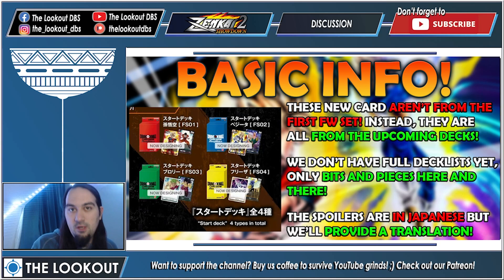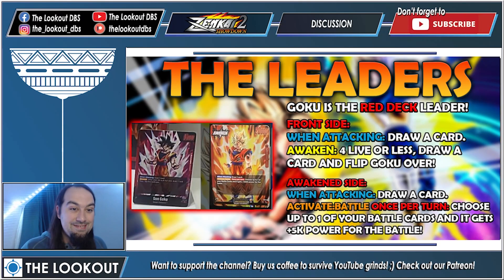Let's start with Goku, the red deck leader. On the front side he's 15k and has 'when attacking, draw a card.' To awaken you need four lives or less — you draw a card and flip him over. On the awakened side he's 20k, still draws when attacking, and has 'activate battle once per turn: choose up to one of your battle cards and it gets plus 5k for the battle.' So you can make a blocker bigger to survive an attack — pretty cool.